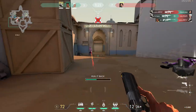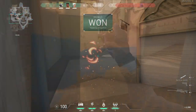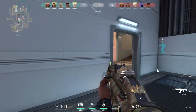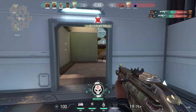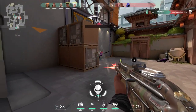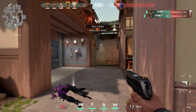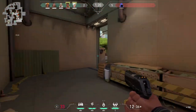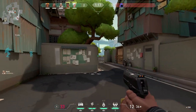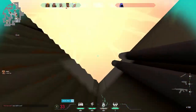Soon I'm going to run into a map and show you proper crosshair placement and what it should look like when clearing a bombsite. One thing to mention: your hand naturally wants to move in a horizontal motion, which is why you should always be aiming at head level. It is not used to moving vertically — that's just unnatural. Your hand shouldn't default to that.